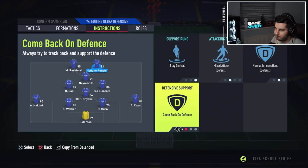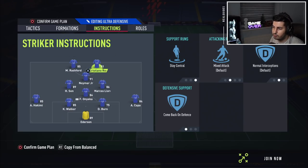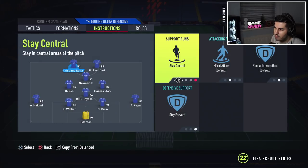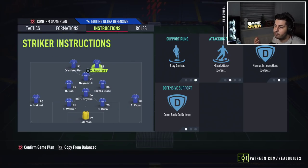So we have the most attacking player on stay forward, or even put one on come back on defence. For this example I put Rashford there, but personally I'd put Ronaldo on stay central, stay forward, and the other one on come back on defence. I left them both on stay central and balance because we have forward runs and long ball anyway — we don't need to put any more instructions on them. They flow pretty well naturally.